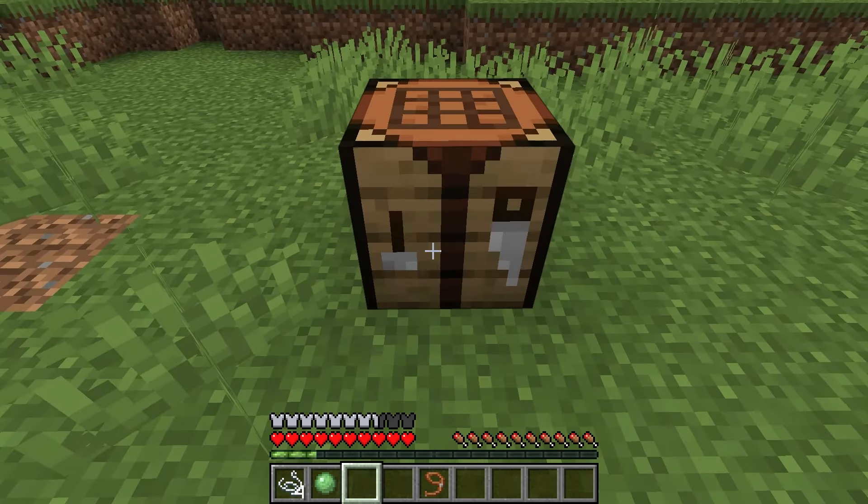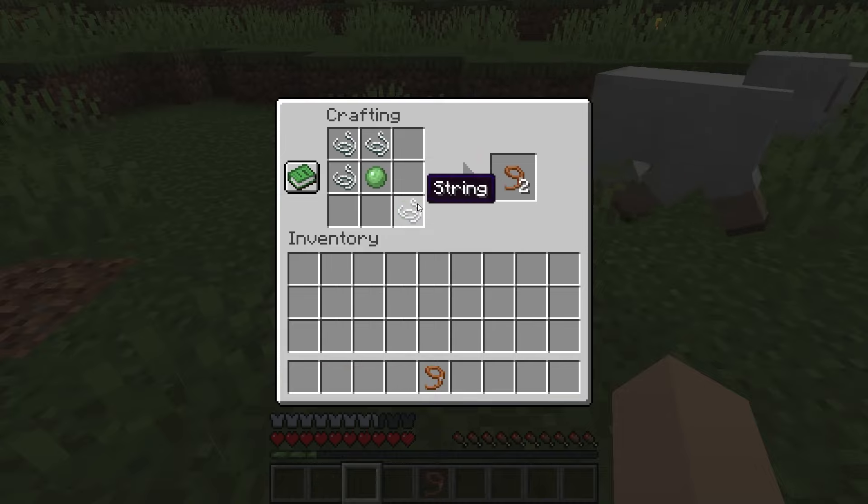Start off by placing down your crafting table, go to the crafting table and take your string. Place three string like this and place another string in that slot. Take a slime ball and place it in the middle slot and as you can see this will make two leads.